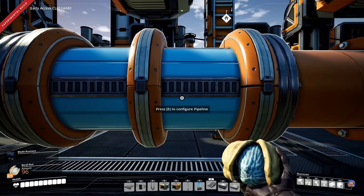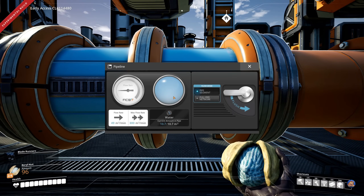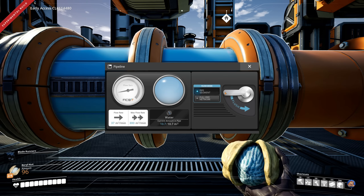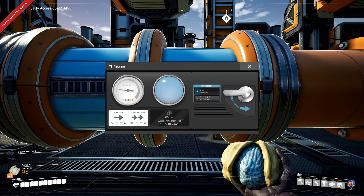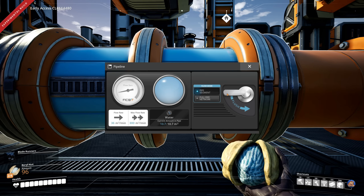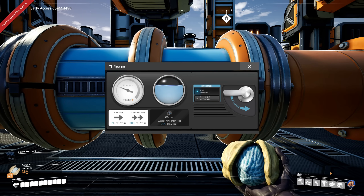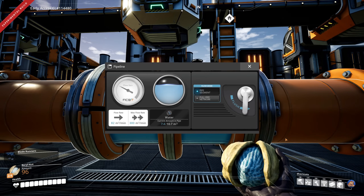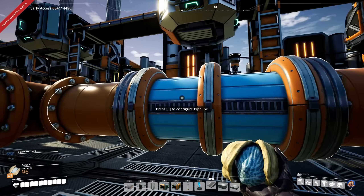You can also click on the pipe to see how full it is, as I've already shown. You can also flush a segment or flush the entire pipe network by using the lever here. That pushed them together a bit, but they quickly move out again.